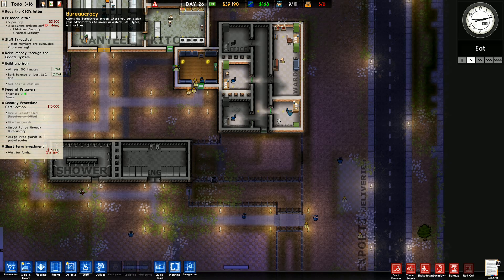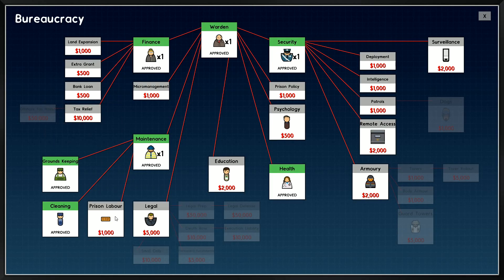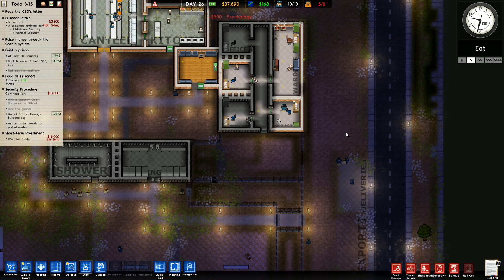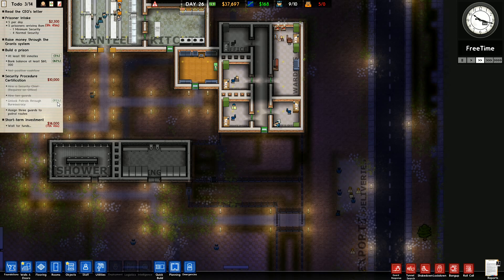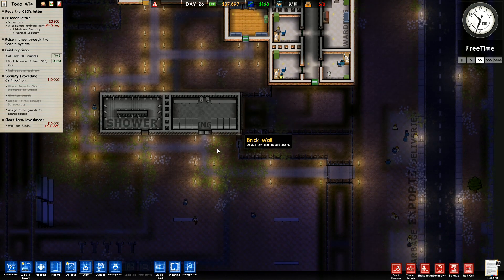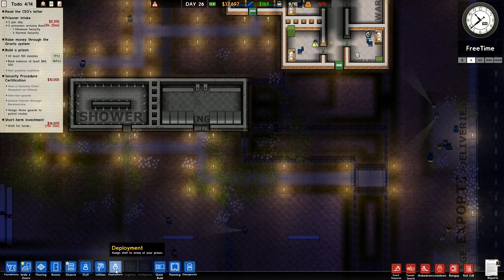I'll unlock patrols in a minute, and I'm going to unlock psychology as well - that's another one I'd like so I can start seeing the needs of the prisoners. That's going to help. Patrols through bureaucracy is almost done. We've got to wait 70 hours for that investment to come in. Now I've got deployment.